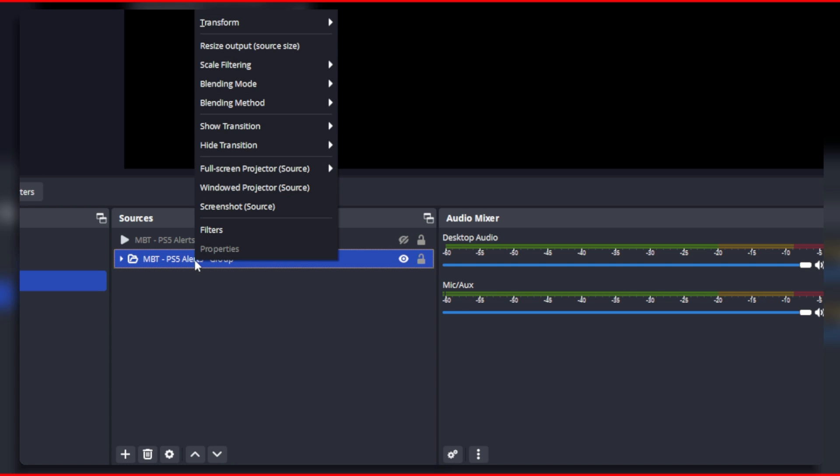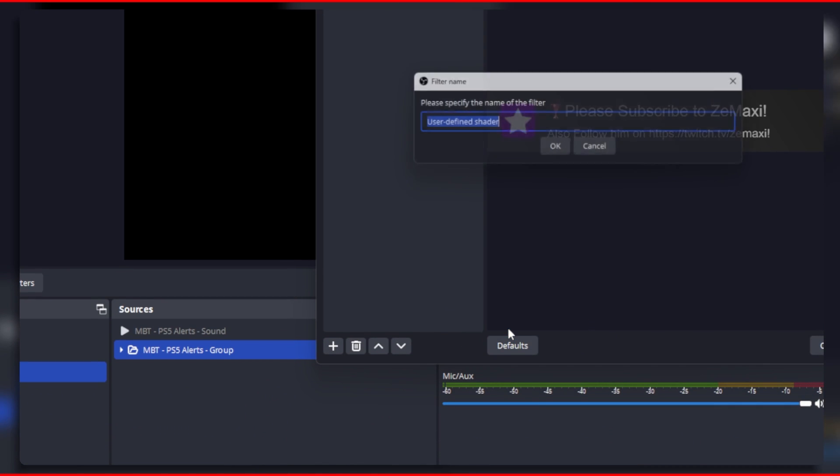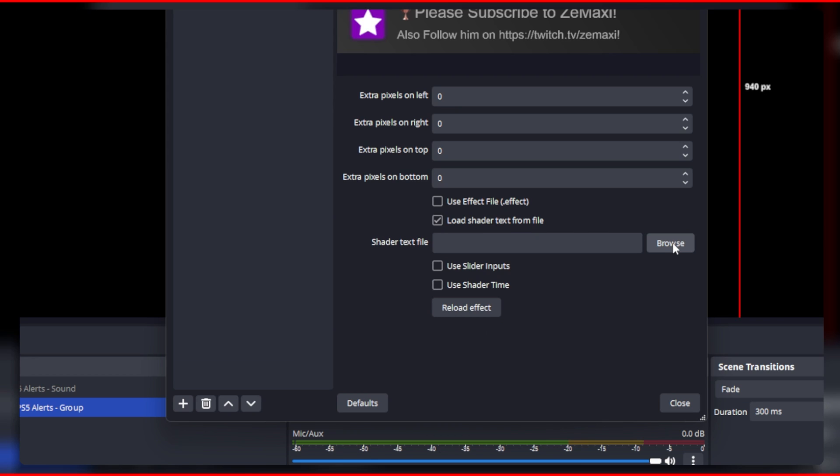Now at the moment our PS5 alert is looking a bit unrounded, so to correct this we will need to right click on the group and then select filters. Add a user defined shader and tick the box load shader text.